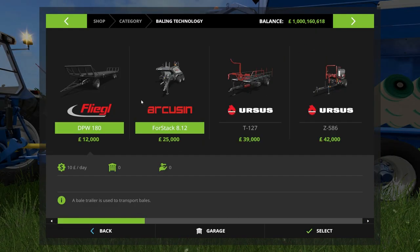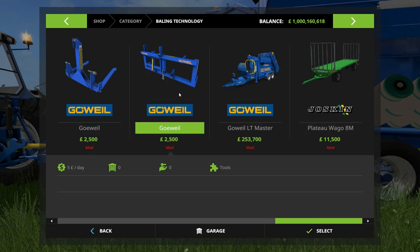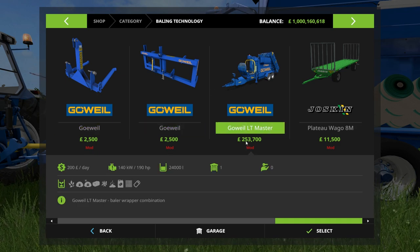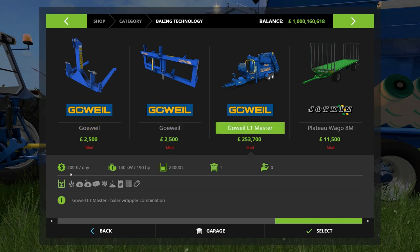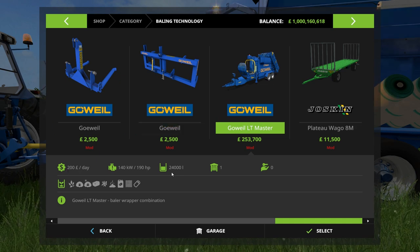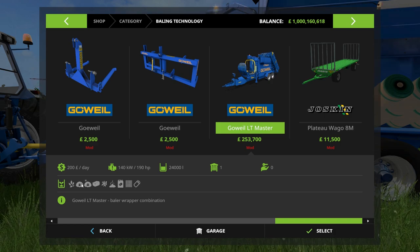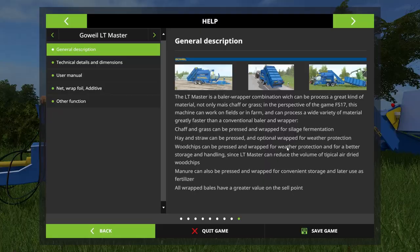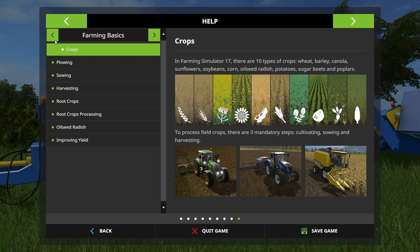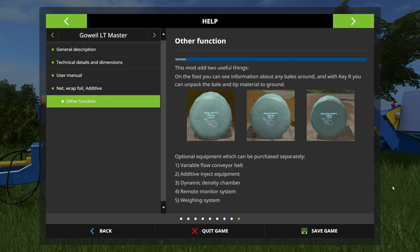I'll quickly show you this in the store. Go to baling technology - there are some options here I haven't worked out yet, I'll look into those. But this is the unit itself: it's £253,700, £200 a day maintenance, 190 horsepower required, and the TW has more than enough for that. It has a 24,000-litre field capacity. If you press pause and go to the help menu, you'll find the LT Master help menu there for all your needs.